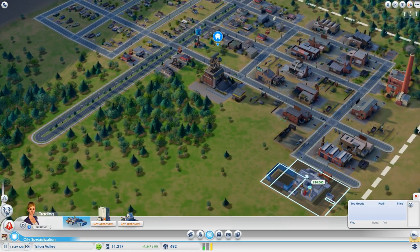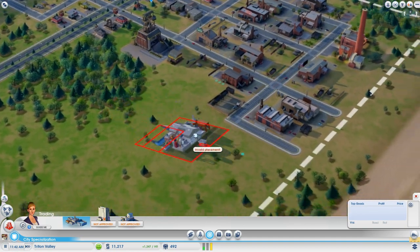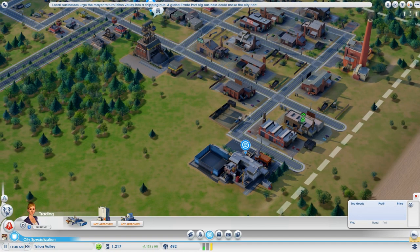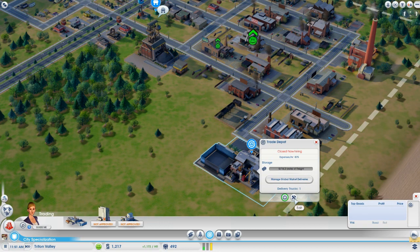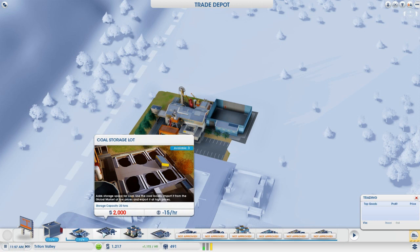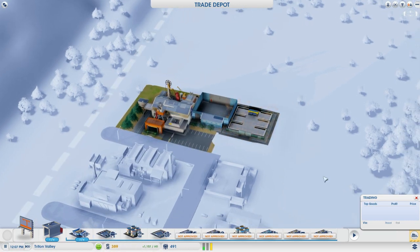With the trading specialization, we pick our trade depot. I like placing it within fairly close proximity to the industry, but you can put it across town if you want — it doesn't matter as long as you have the trucks to deliver it. So we're going to place this here, fairly close to the coal mine. It does cut this street off, but that's okay — you don't have to connect every street to everything. Now we have our trade depot, and the first thing you have to do in order to sell your products is go into edit and place down a module specifically for the good you want to sell. In this case, we need our coal storage lot — it costs 2,000 — and you just stick it wherever, like so.